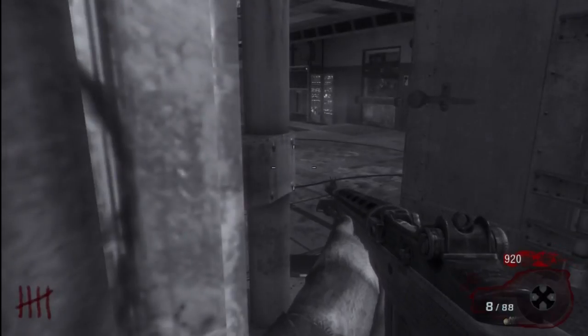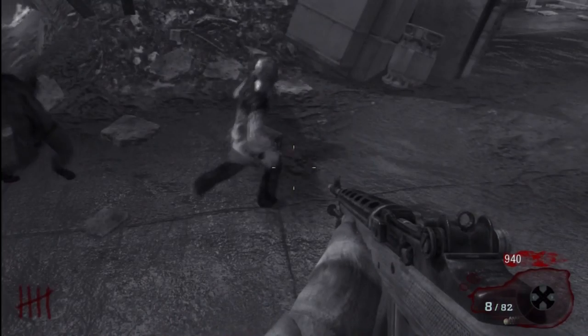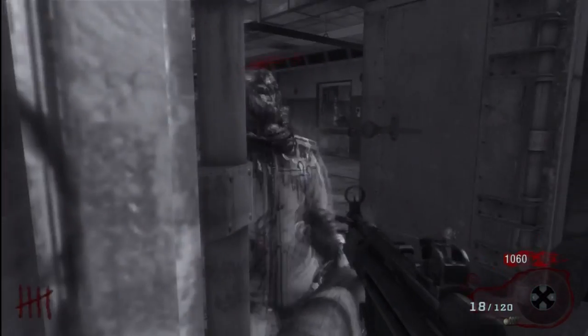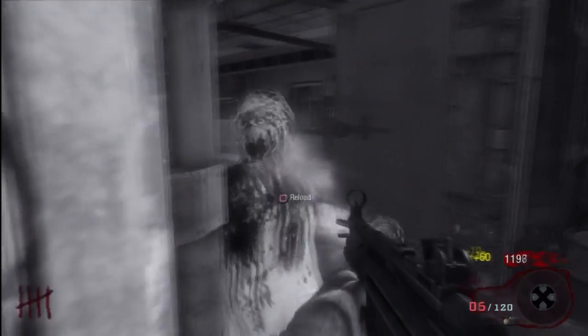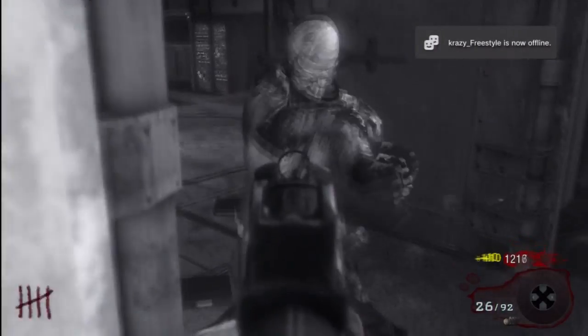This is basically a barrier and it stops the zombies coming towards you. Where I am now, looking at that window, the zombies can only come from that way, so be careful you don't get hit from that direction. But in front of you, as you can see, they're just starting to build up — it's a barrier so it will stop them getting past that point.